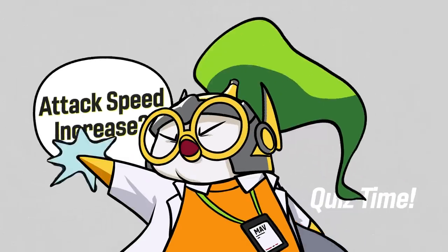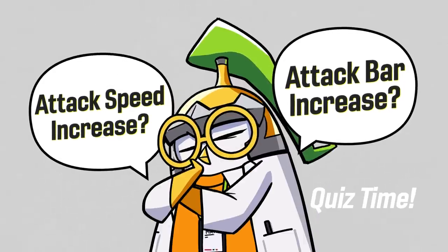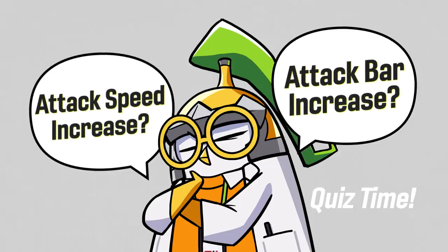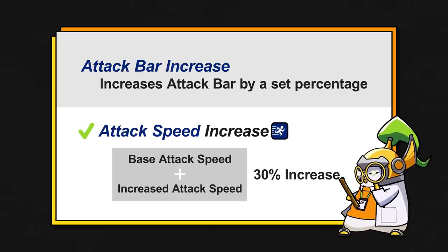Time for a quiz. What's the difference between attack speed increase and attack bar? If you know the answer, amazing, you're great! But for those of you who aren't sure: attack bar increase boosts the attack bar by a set percentage, whereas the attack speed buff will boost your speed by 30% of your base speed plus the increased attack speed from the number of buffs on Chilling.